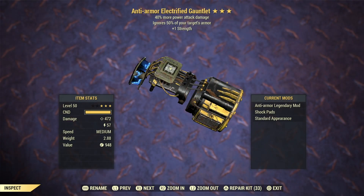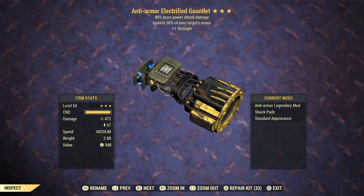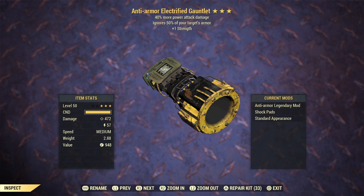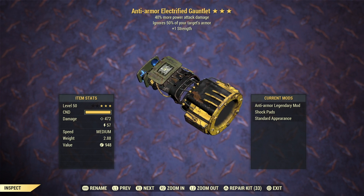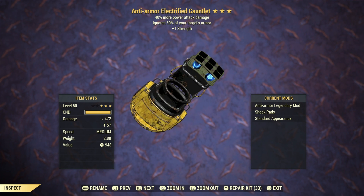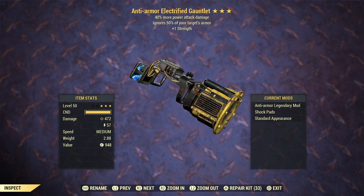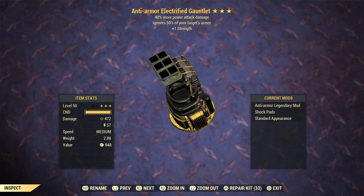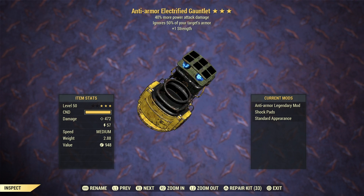The next weapon is the gauntlet, and what we have here is an anti-armor power attack damage with plus 1 strength. The anti-armor legendary effect is one of the best ones in the game, either for low health or full health builds. Power attack damage is also really useful on melee weapons, and plus 1 strength is also really useful because it's giving us more damage. This weapon is perfect with sneak attack power attack hits.